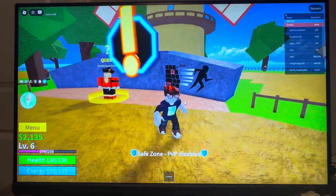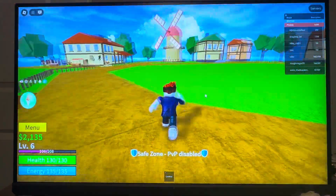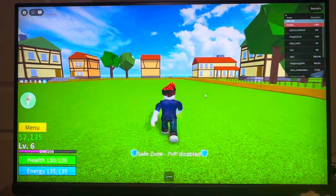You can see it right here on screen — if you come over here, it says hit the Control button to sprint. So I'm just tapping the Control button.